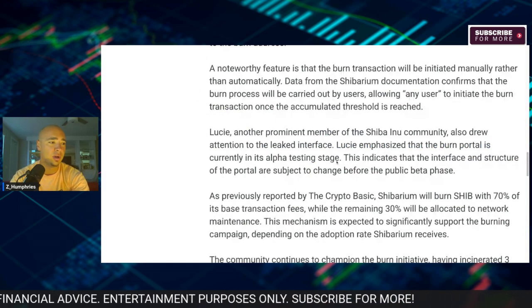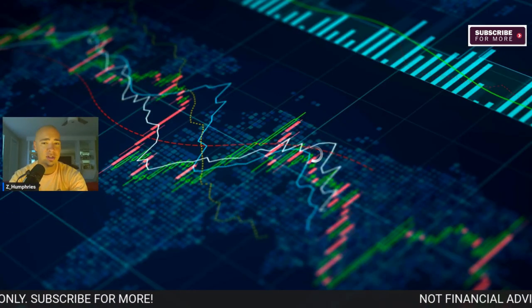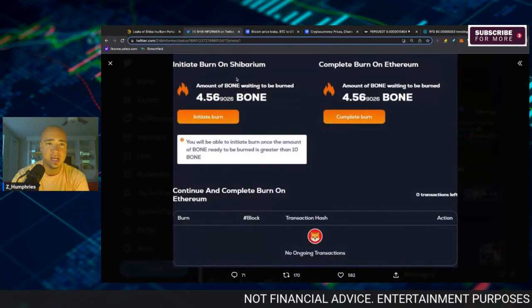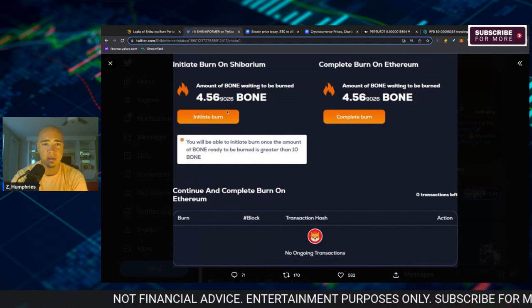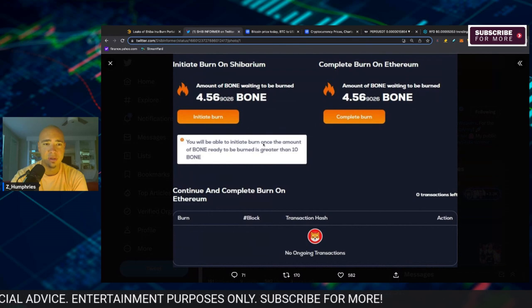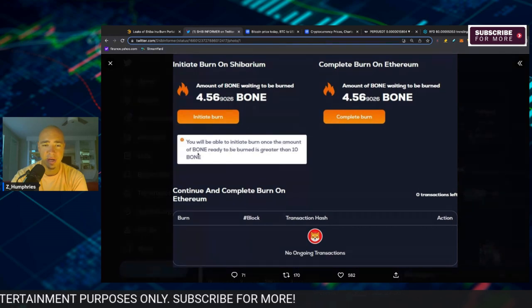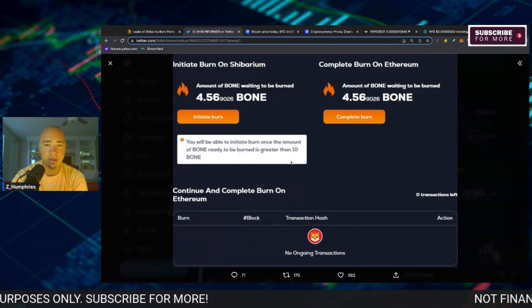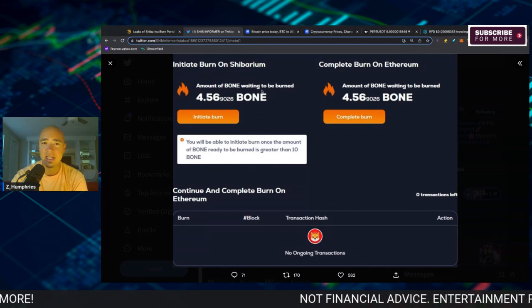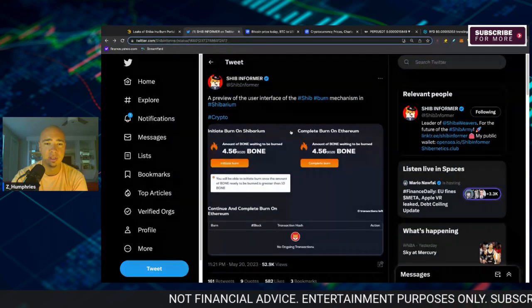So this is what we have, guys. Let me share my screen and present some of the leaked information. Here we go — 'Initiate burn on Shibarium.' Amount of BONE waiting to be burned — there it is right there. You can initiate the burn, and 'Complete burn on Ethereum.' You'll be able to initiate the burn once the amount of BONE ready to be burned is greater than 10 BONE. You can see that this is the beginning stages of what the burn portal on Shibarium will look like.